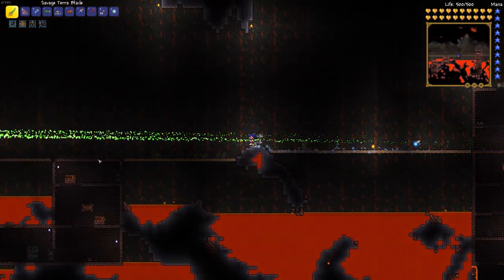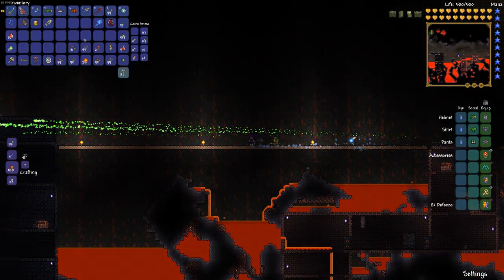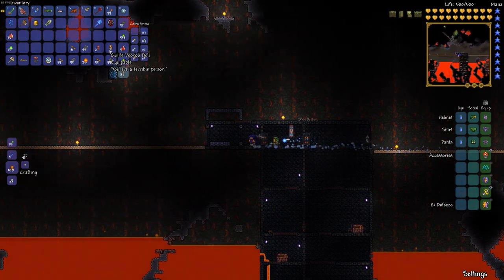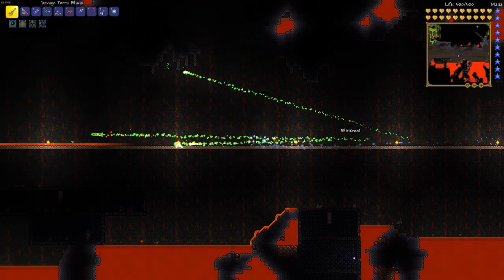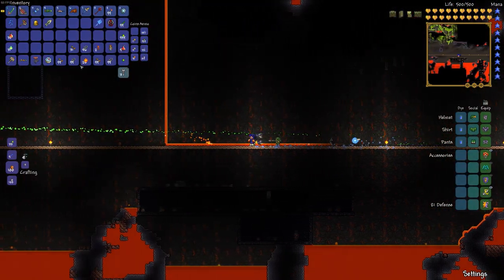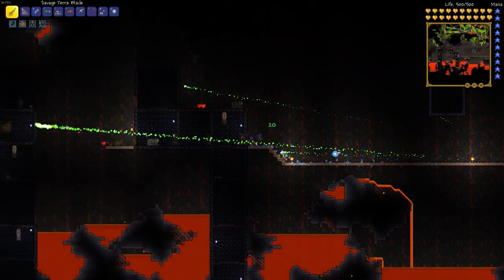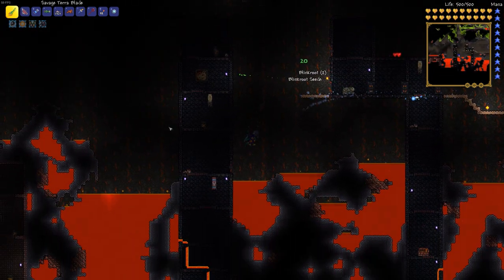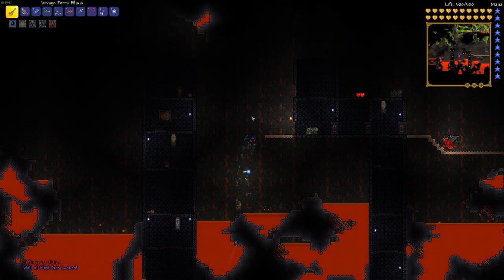So let's just head back over here and try to get an emblem with our Guide Voodoo Doll. Where's the next possible place to drop this in the lava? We have done two and a half stacks of Blinkroot - that is incredible! Now let's throw this thing in the lava - sweet, sweet Wall of Flesh. Come on.